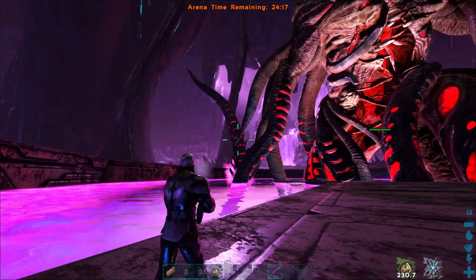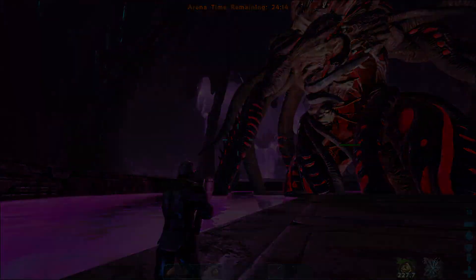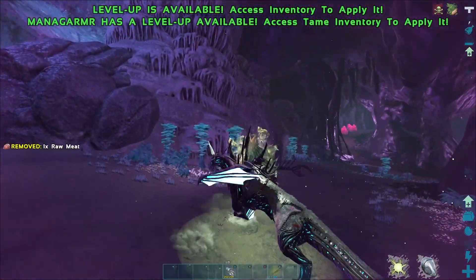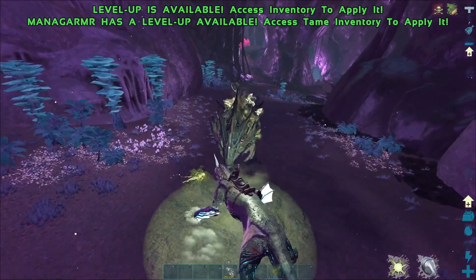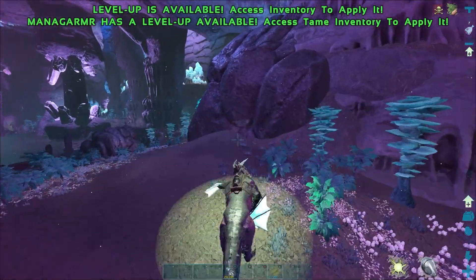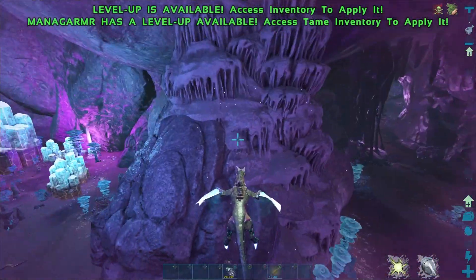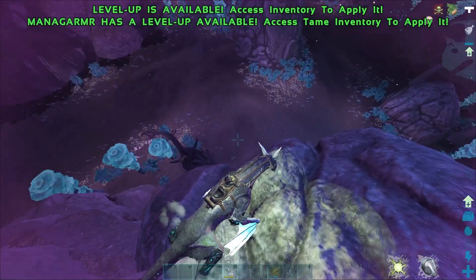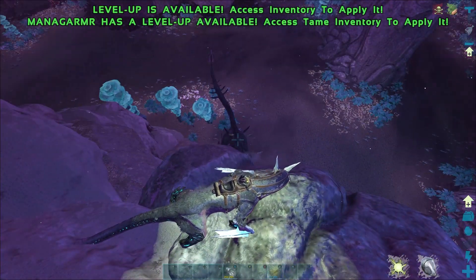Beta will give you 10 levels if you do it first instead of gamma. So what do you need to beat Rockwell? Well, that depends on the difficulty. If it's alpha, you need at least 2 players. You can solo beta, you just have to be careful. Beta can be done with a 230 shotgun and primitive ghillie armor. I do recommend wearing ghillie as it helps hide you from the dinos.